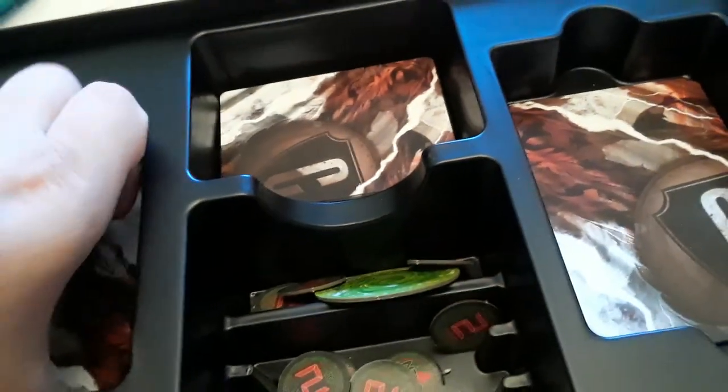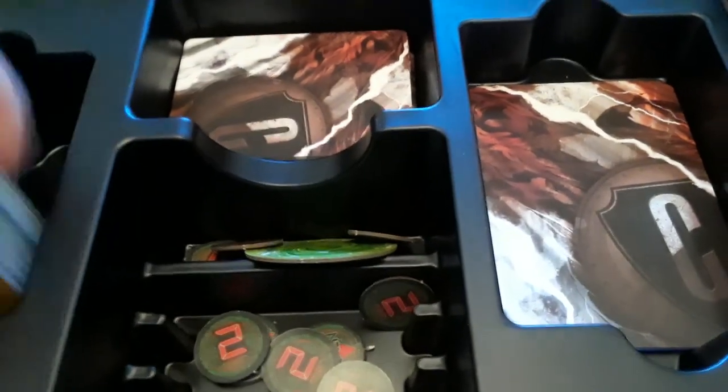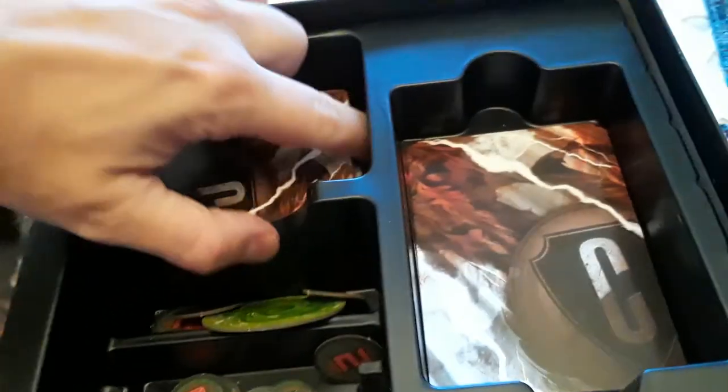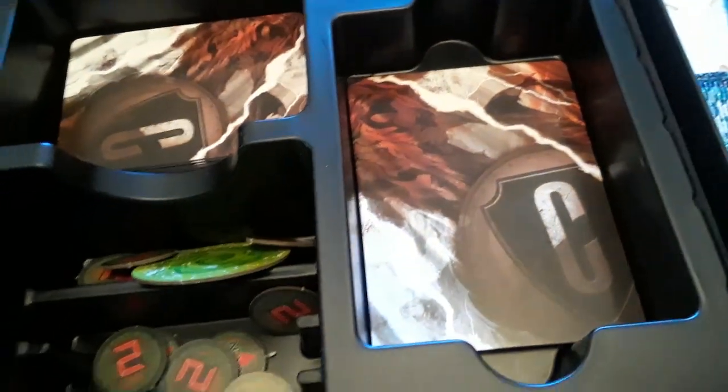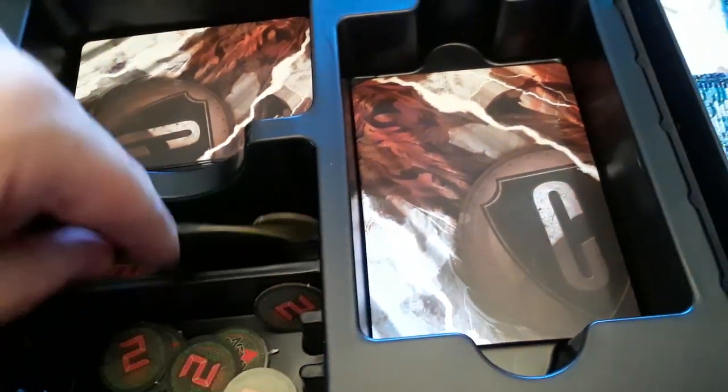Everything fits in the box — these cards fit in there, these cards fit in there, these cards fit in there. I guess this area is for discards or something. Then we have the rulebook — finally, the rules.